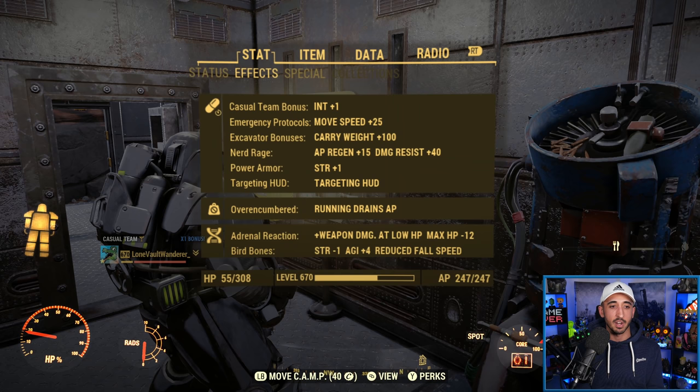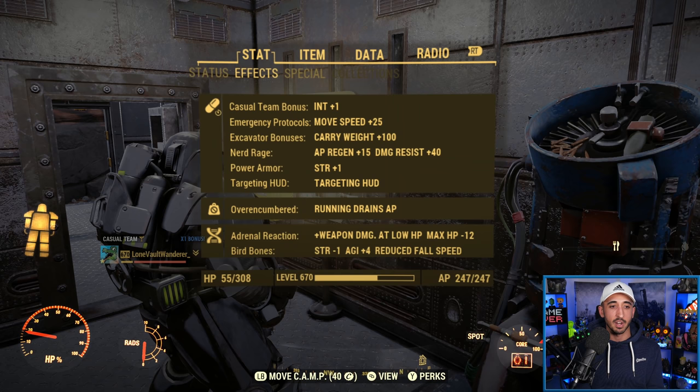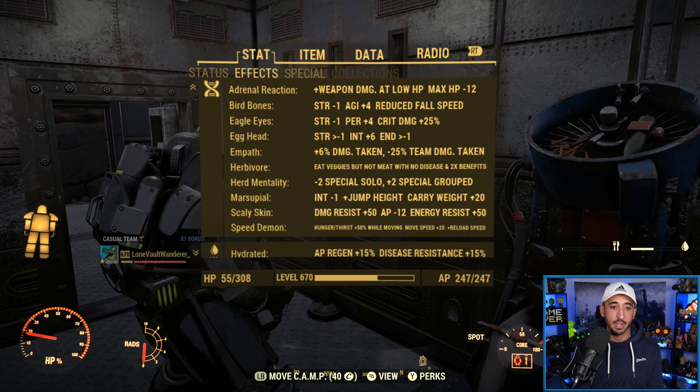Very quickly, I'll show you the mutations I have — pretty stock standard. Again, low health, so I have Adrenal Reaction, but all the other ones: Bird Bones, Eagle Eyes, Egghead, Empath, Herbivore, Herd Mentality, Marsupial, Scaly Skin, and Speed Demon. Pretty stock standard — choose the mutations that you want.